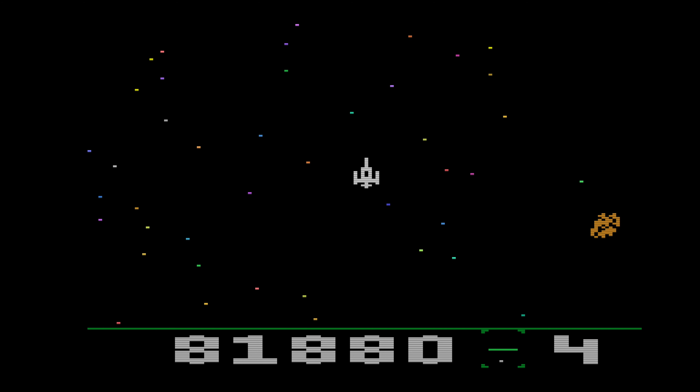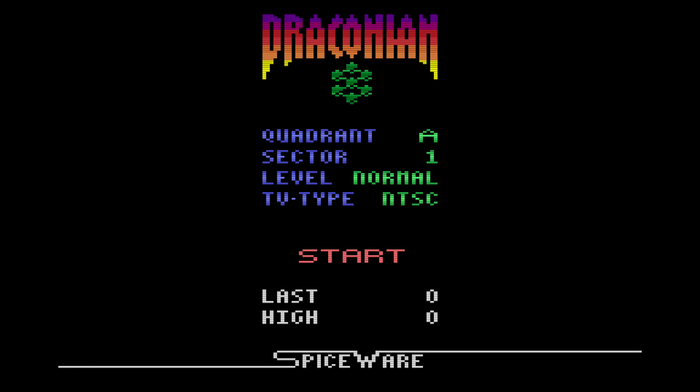We're on section seven — I'll go ahead and pause it. There are five quadrants, and there's a funny description of why there's five in the instruction book, so buy the physical cartridge and read the humorous instruction book. The five quadrants are Alpha, Beta, Gamma, Delta, and Epsilon. Alpha is Midway Arcade Levels, Beta is Namco Arcade Levels, Gamma is Draconian Contributors, Delta is submitted by Atariage members, and Epsilon is randomly generated. Pretty cool.